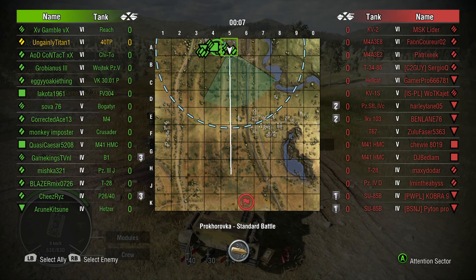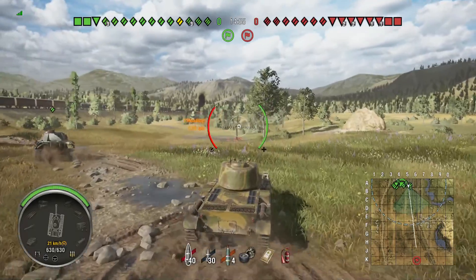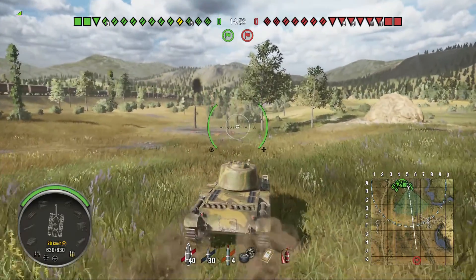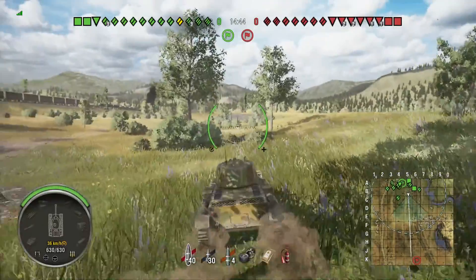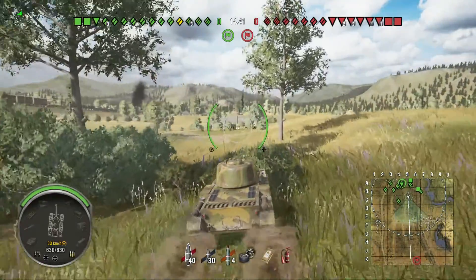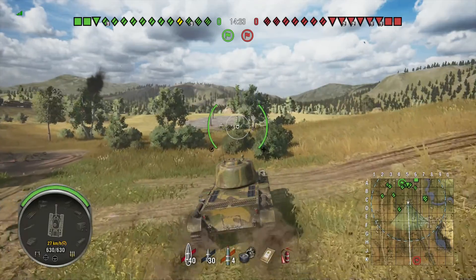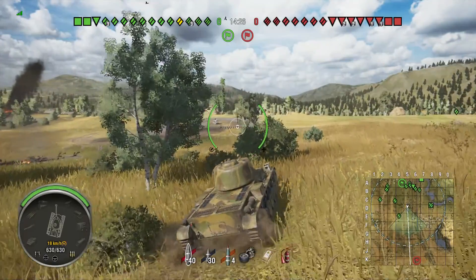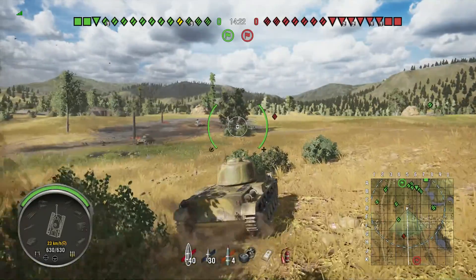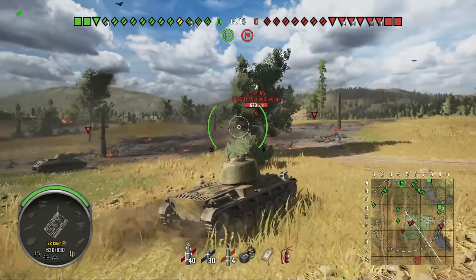I do have a couple of things going for me — I am top tier, so I'm not facing bottom tier tanks. The problem with facing tier 8s is that tier 8 mediums would be doing about 240–250 average damage, and three hits would kill me. Some of the tier 8 heavies are doing even more. Tier 8 lights — the LTGs and LTTPs — have 100mm guns doing something like 300 average damage. They have pretty impressive guns.